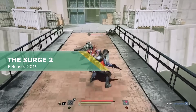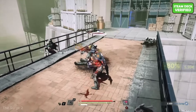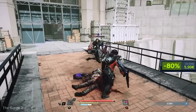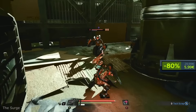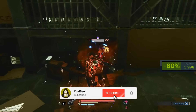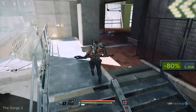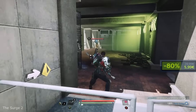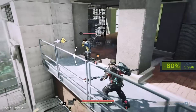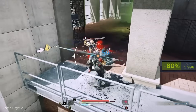The Surge 2. On the way to Jericho City your plane is shot down by a mysterious storm and crash-lands in the outskirts. You wake up weeks later in a derelict detention facility inside the city. Armor-clad soldiers enforce martial law, robots are on a rampage, and a dark expanding nanostorm looms over the cityscape. So long story short, everything here wants you dead. But you have your mechanical sword — you can beat enemies with it and take their parts to make yourself better in the process.